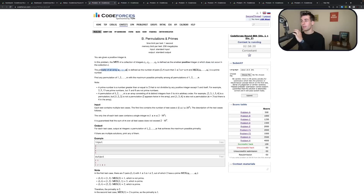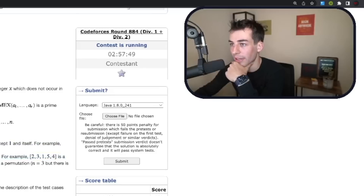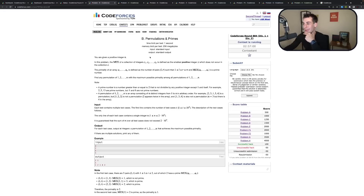The primality of an array is defined as the number of pairs such that the two numbers are between 1 and N and the max is prime. Find any permutation with the maximum possible primality. You want as many pairs as possible to be prime. So it must contain 1. Two is optional. My instinct says put 1 in the middle, 2 on the left, 3 on the right. I have no idea how to prove it, though.